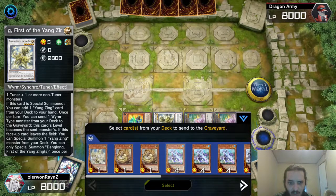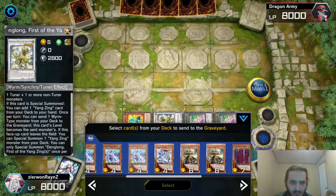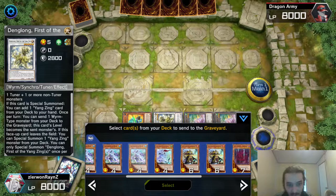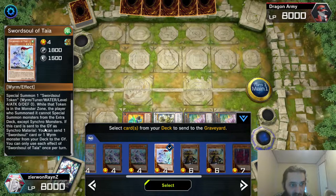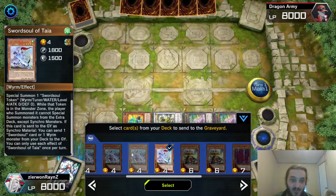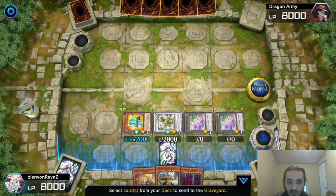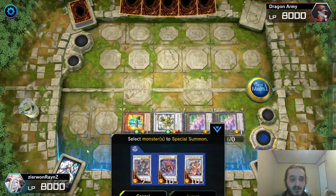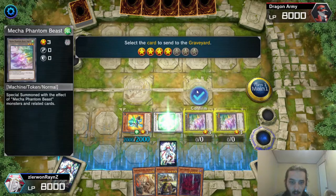Alright, I've got to showcase this deck. Here's the big variation: most people are going to want their Mo Ye in the graveyard first because they want to use Mo Ye. But I find if you start off with Taya — Taya has an effect where when it's used as Synchro material, you can send a Swordsoul card or Worm from your deck to the graveyard. So you can send Mo Ye, and then you get both Taya and Mo Ye's effect. So we're going to start with Taya — it's going to make Denglong level 4, and now we've got a Synchro 7.